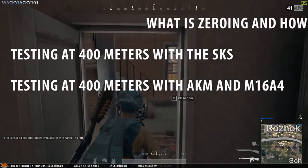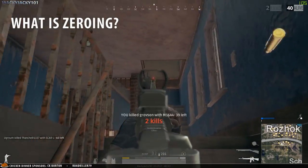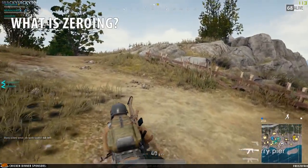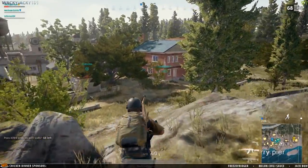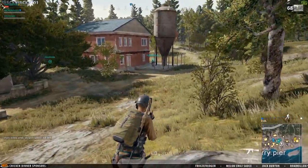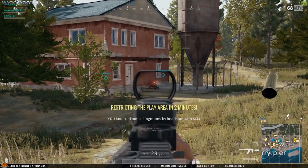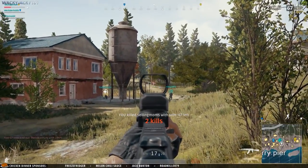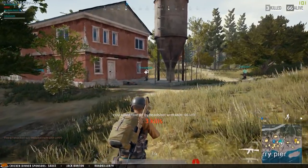Testing at 400 meters with the AKM and M16A4 using the forex scope. Zeroing distance can be changed for many of the weapons in the game — this is by default bound to Page Up and Page Down. Zeroing your weapon to 600 meters would mean that your bullet should hit exactly where you aim at 600 meters of distance, without the need for compensation of any kind. The zeroing distances aren't the same for all weapons, as some zero to longer distances than others.